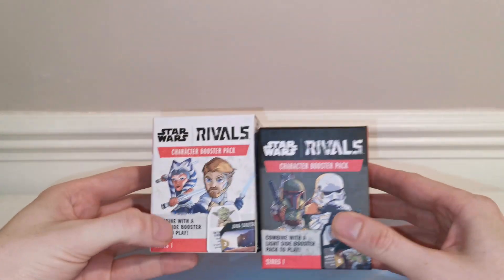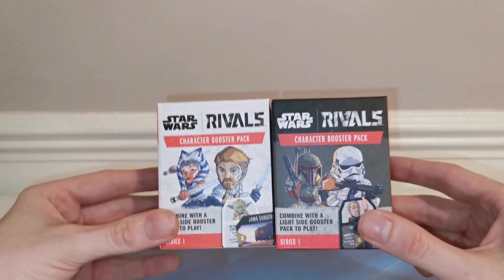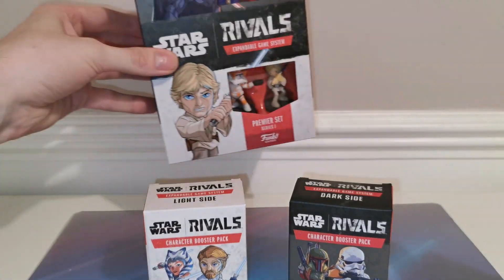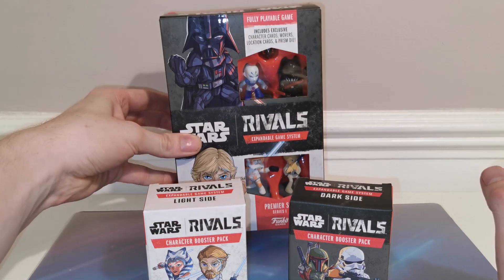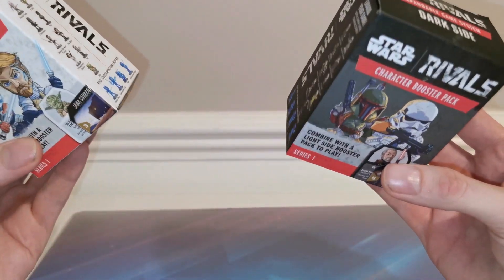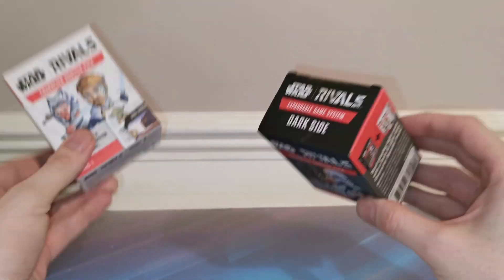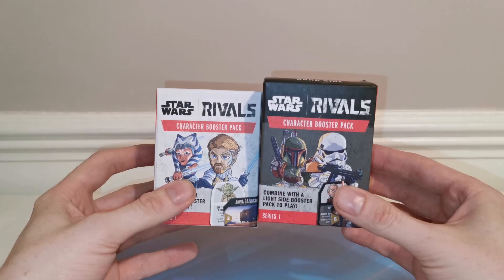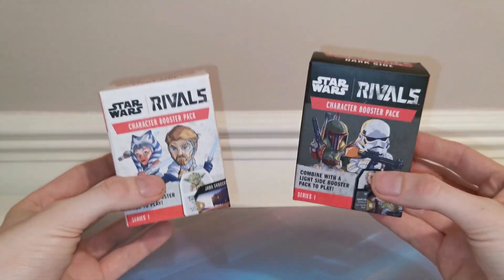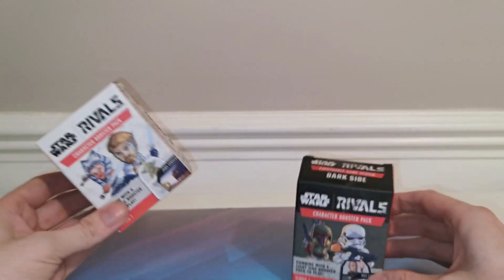The cool thing about these expansion sets is if you don't want to spend the money on the core set for the premium characters, you can actually go in blind, buy a booster box for both the light and the dark side, mash them together, and there you have a full game. So that's really interesting — let's take a look!